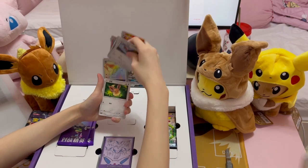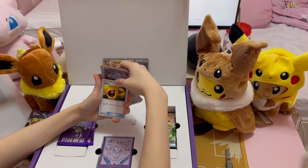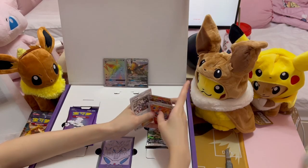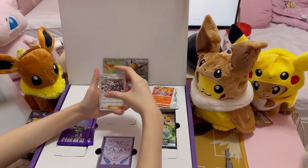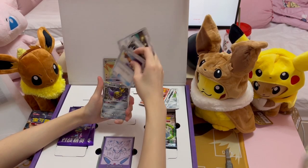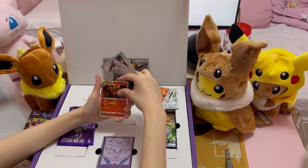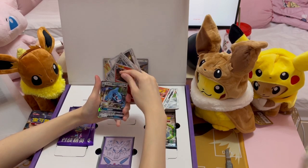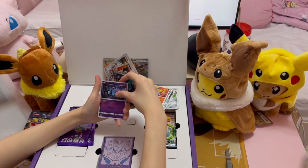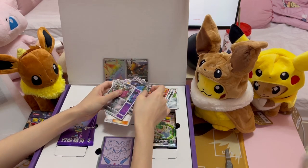So these cards are from the Sun and Moon era. We got an EV there. Kudra, Energy Retrieval. Trainer card EXP Share. We got our first Reverse Holo Rare — Holo Rare Pyro. We got a Metagross GX, Reverse Holo Unknown, another Reverse Holo. And that's all — we only got 1 hit.